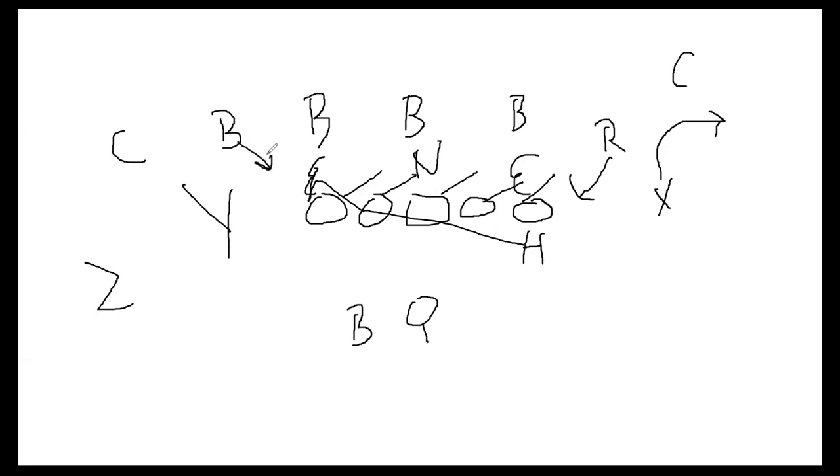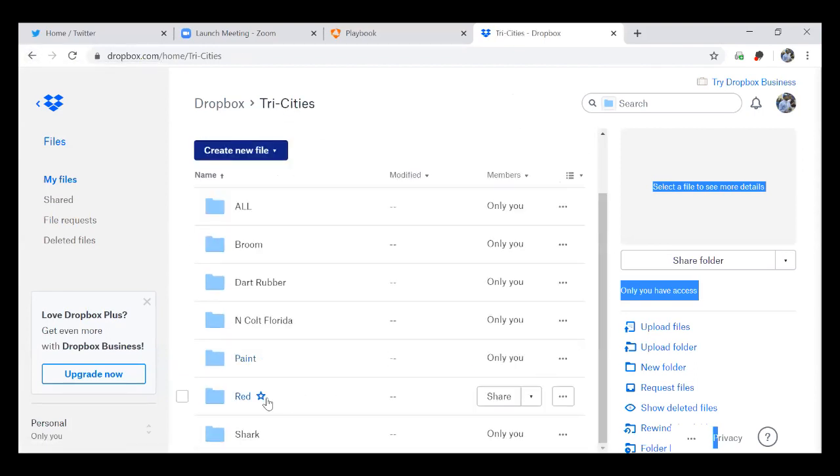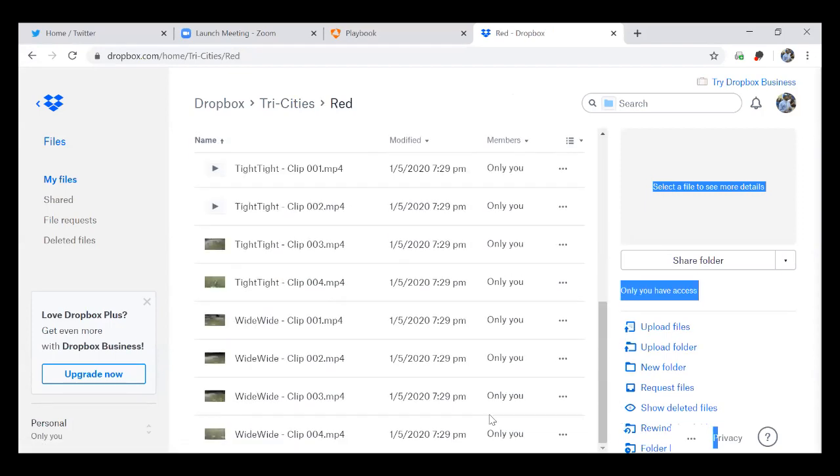Post-snap has to be the same answer: I'm going to run the ball unless somebody attaches himself to the box. As long as we have six guys in the box — or if we're reading the sixth guy — as long as he doesn't attach to the run play, we're going to stay with it. It's something that has to be worked — we had to change quarterbacks mid-year, and that was a problem for us.